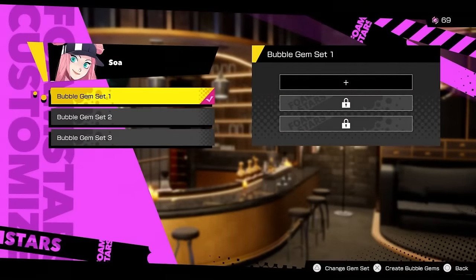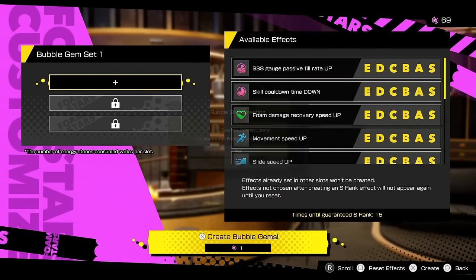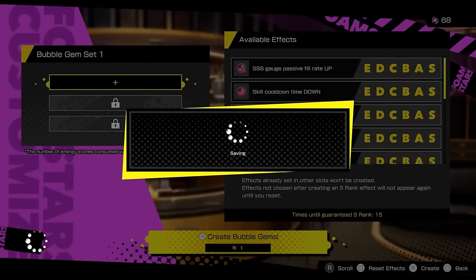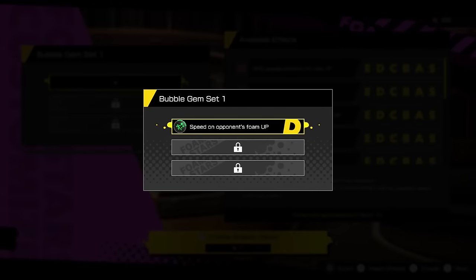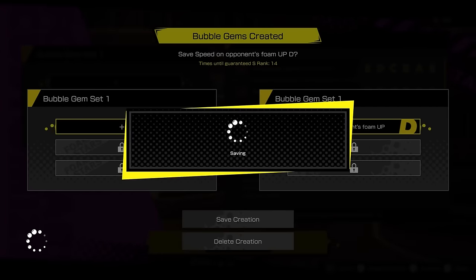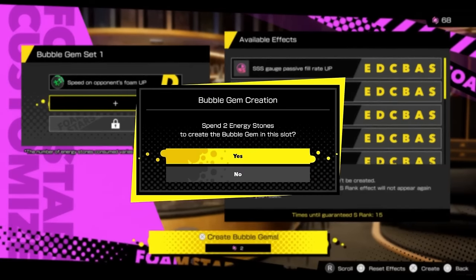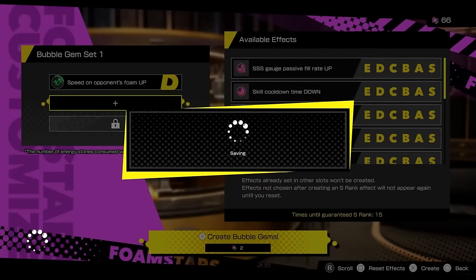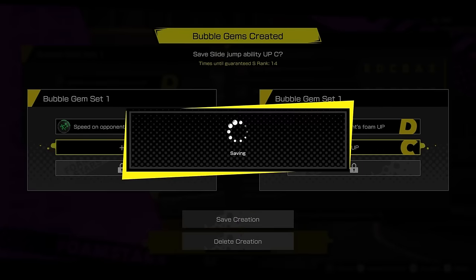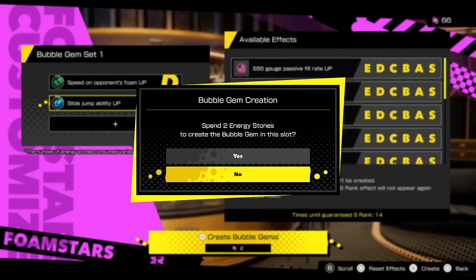Bubble Gems are the system for upgrading playable characters in Foam Stars and tailoring them to your taste. You earn energy stones and convert them into Bubble Gems, which occupy one of three slots on the character. Each Bubble Gem will be randomly assigned an effect, like decreasing the cooldown timer on skills or boosting movement speed, with a random tier ranging from E at the worst to S at the best. You can have three Bubble Gems in a set, and three different sets to equip. They don't transfer from one character to another.